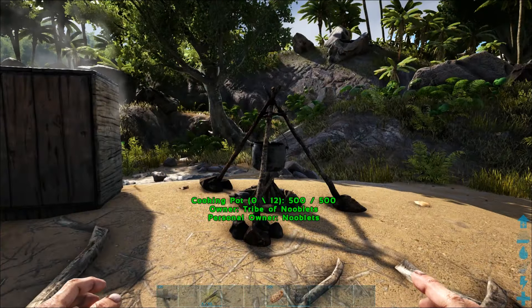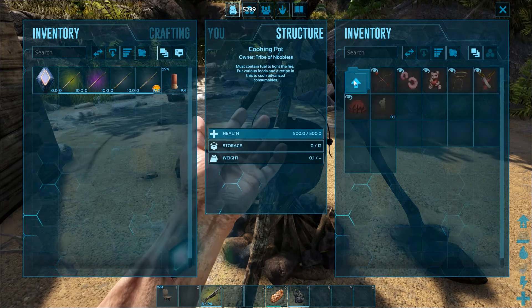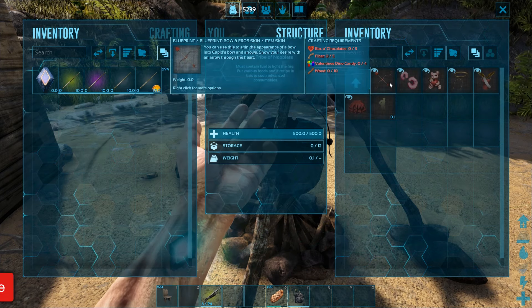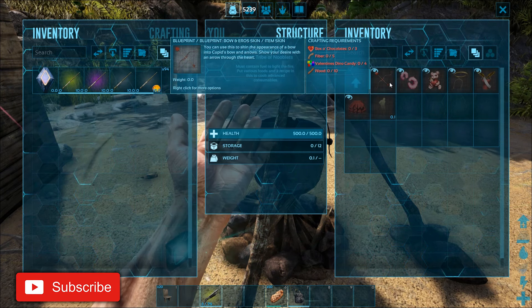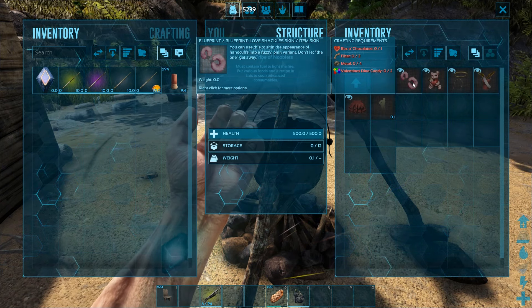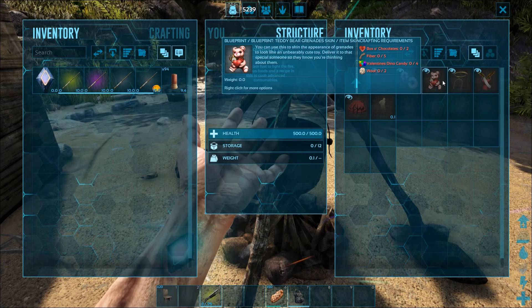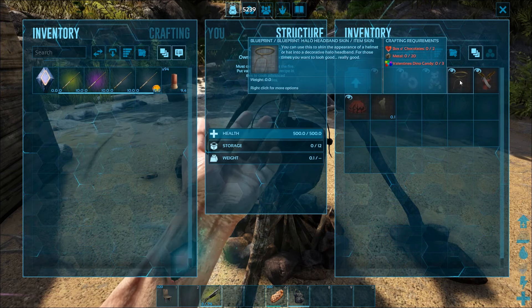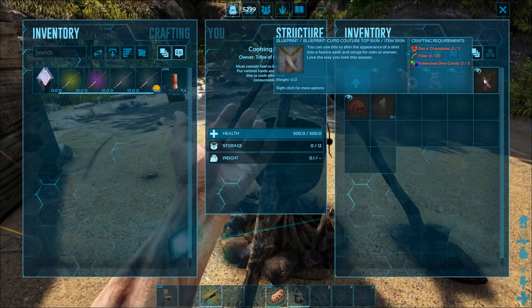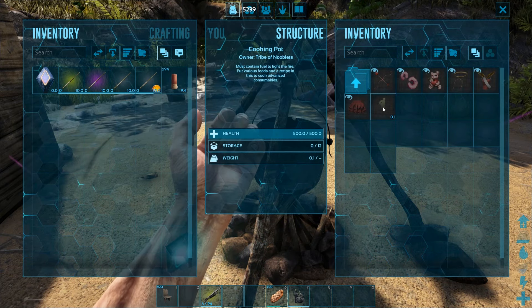The first thing you need to do is build a cooking pot, as that's where you make all the new skins. Inside you'll find a folder called Holiday, and in there you'll find all the skin recipes. There's one for the heart bow — a skin for the primitive bow — fluffy handcuffs that you put on cuffs, a skin for the teddy which you stick on grenades, a halo that you put on head armor, a top with wings that you put on chest armor, a dress that you put on legs, and a flirt emote.